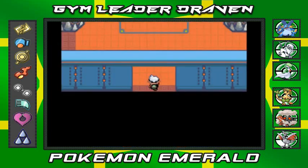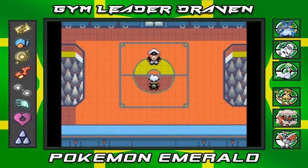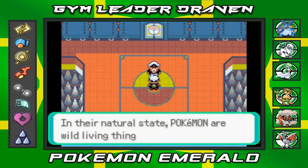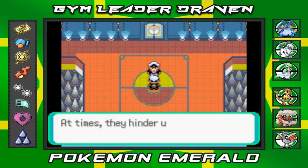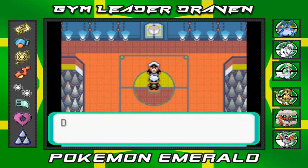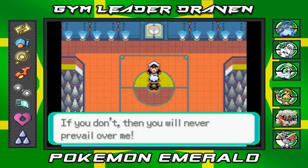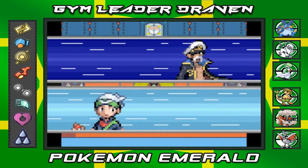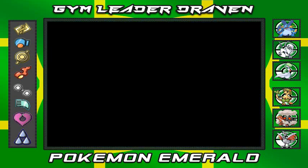Okay so here we go. This guy looks like a sailor — he's Drake, the dragon trainer and master. His intro speech goes: 'Pokemon are wild living things. They are free. At times they hinder us, at times they help us. For us to battle with Pokemon as partners, do you know what it takes? If you don't, then you will never prevail over me.' Alright, that's pretty ominous right there.